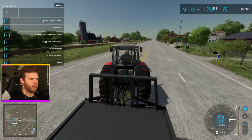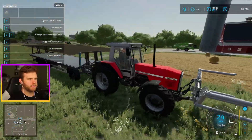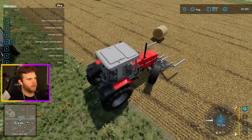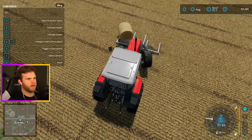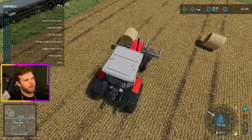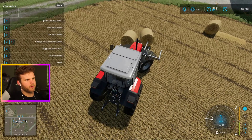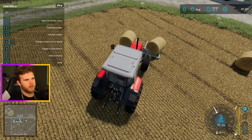Parking the trailer along the field. Let's unhook and switch to the front, drop this bad boy down and unfold it. Going to go ahead and pick this bale up — there we go. Need to grab the next one now. Come on, stop rolling away from me! There we go — that was perfect. Okay, fold it up and bring it up.